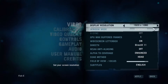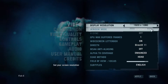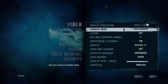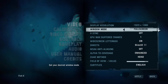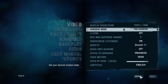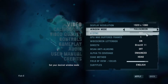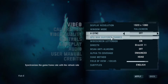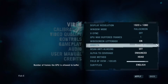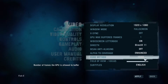Here you can see the resolution is set to 1920x1080. Have a good look at the settings — you can use them to get 60 plus FPS in the game. Go ahead and use these settings for your game.